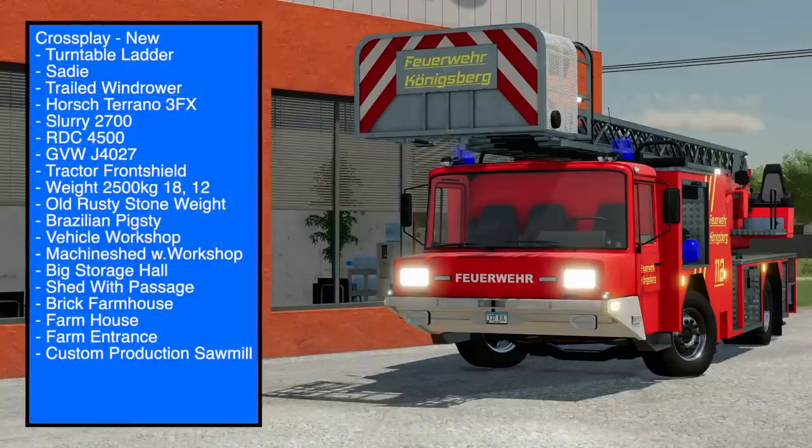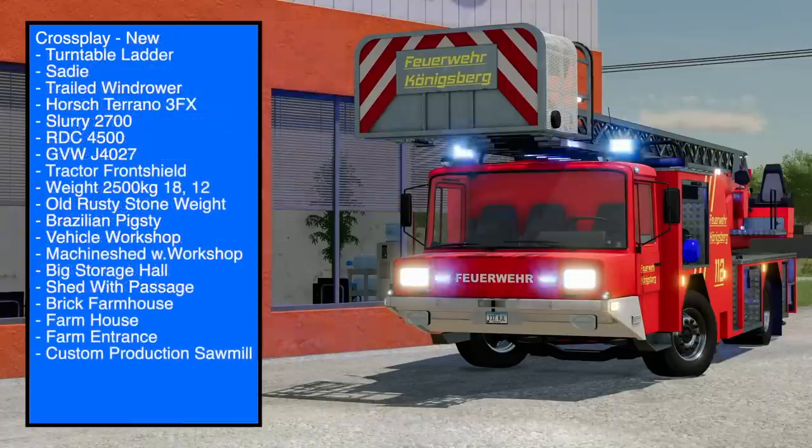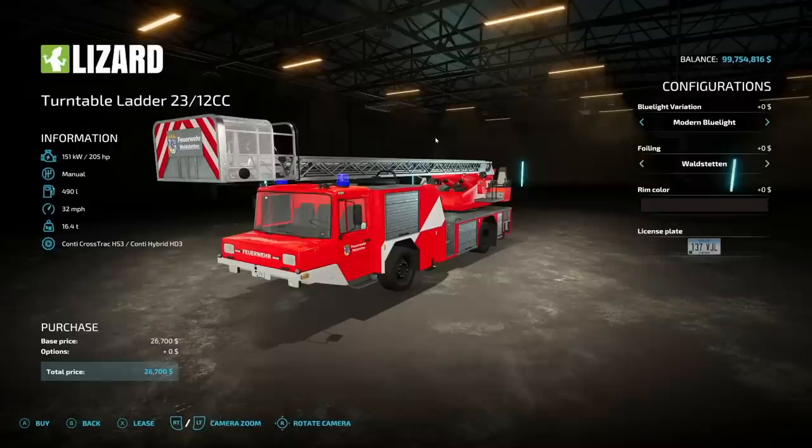Hey, what's up guys! New and updated mods have been released for Farming Simulator 22. In total we've got 30 mods today — 19 new for all platforms and seven updates, and PC/Mac players have three new and one update. We're going to load up each mod in the store, look at its customization and features, and review every mod that got an update today. Timestamps are linked below, let's do it.